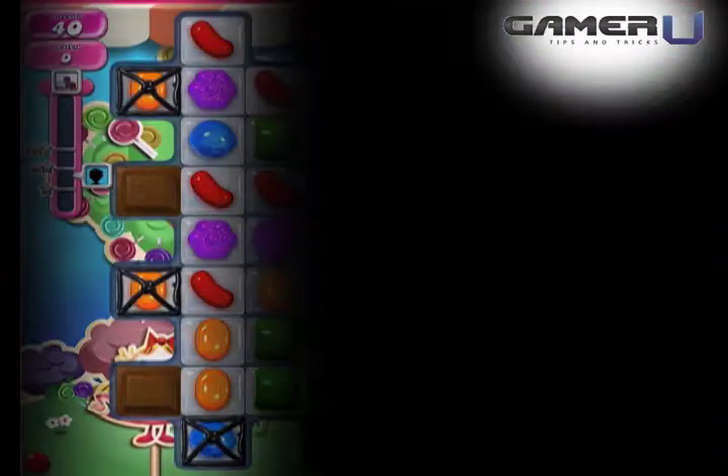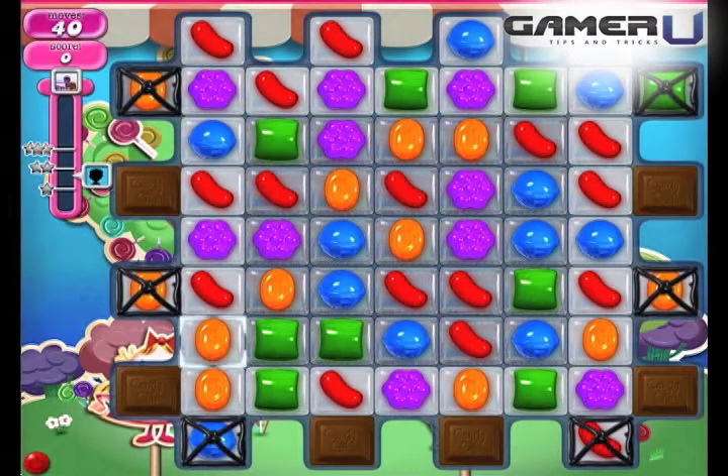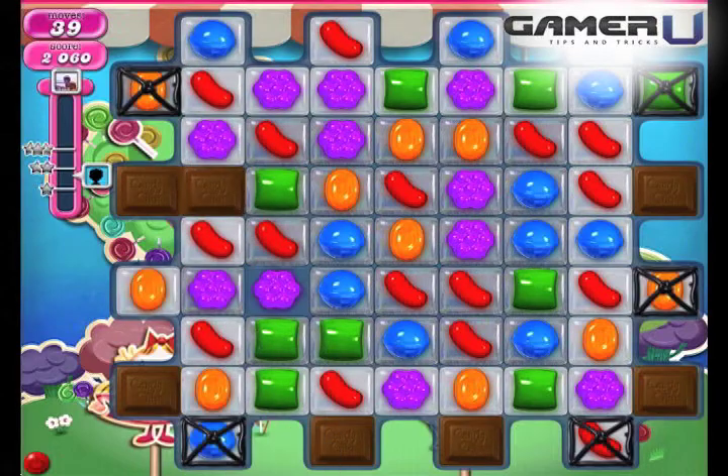Try to clear the 6 chocolates first so that the chocolate does not continue to cover more jellies each move. Break the 6 jelly cages early too so that you can focus on clearing jelly.